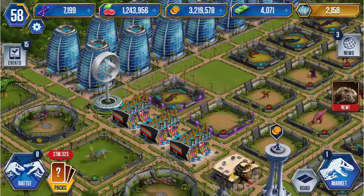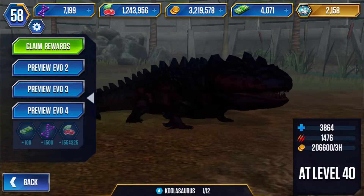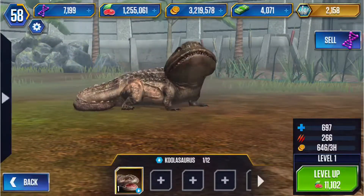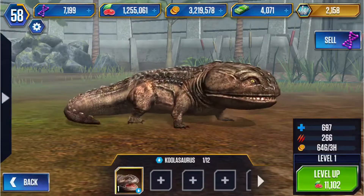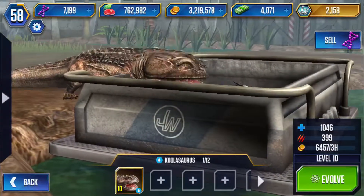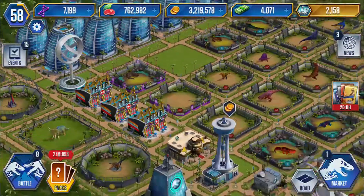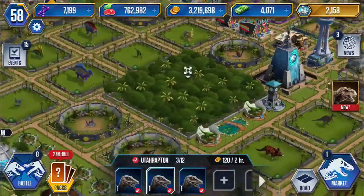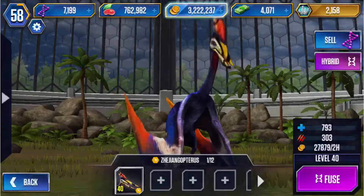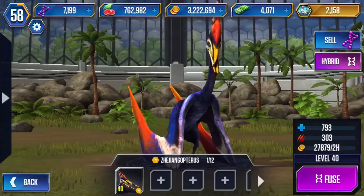I do like the way the old Jurassic World was because you could see the stars on top, but now they don't do it. Oh, this guy has one million food — okay let me just go feed this guy up. There are Euthyraptors at three level ones; I'm going to try and evolve one of them. This one we are going to make another hybrid — goodbye.